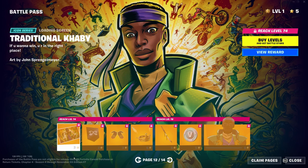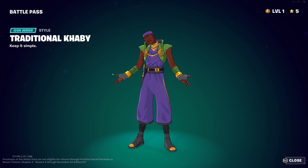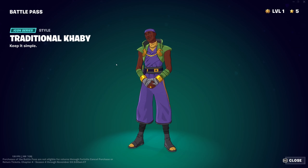Traditional KB style: the KB banner icon, a little emoticon, the King Wings glider which is kind of cool, and the Silent Slicer back bling — I assume that works with the housing tool. 100 V-Bucks. The Traditional KB style reminds me of a character from Doctor Strange in the Multiverse of Madness — might actually be one of the Doctor Strange variants. Kind of odd.